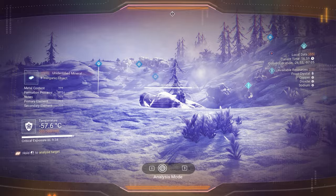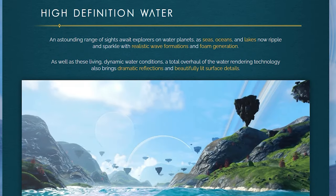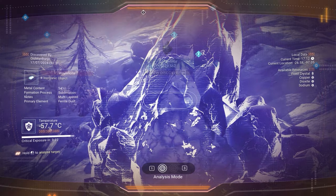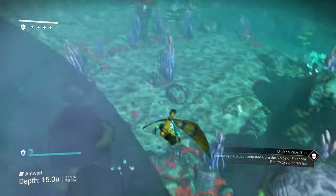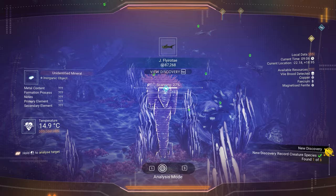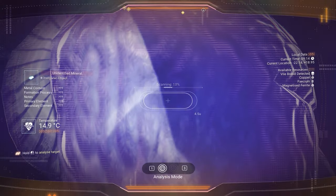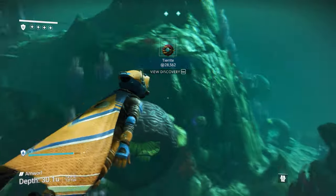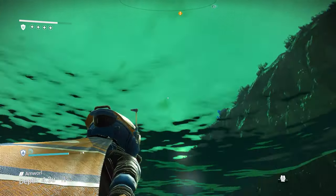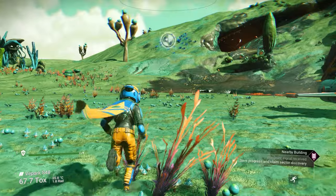Another huge improvement is the water rendering. Water rendering has been completely overhauled and now uses a mesh-based system that allows for true wave and foam generation. Water conditions vary over time in response to both local weather and the depth of the water at any particular location. This really looks good in-game — it makes exploring large water-based planets much more interesting-looking than before. Water now reflects the sun and features ambient planetary reflections for dramatically increased visual quality, and watercolor variety has been significantly increased. The water now feels gelled into the atmosphere of the planet, making water-based planets much less immersion-breaking.